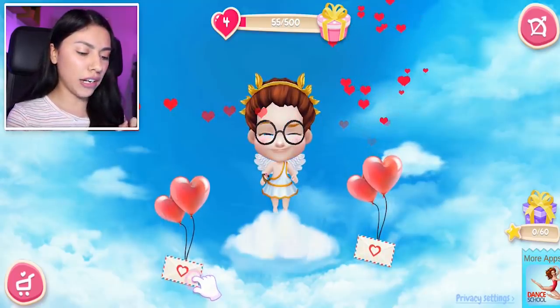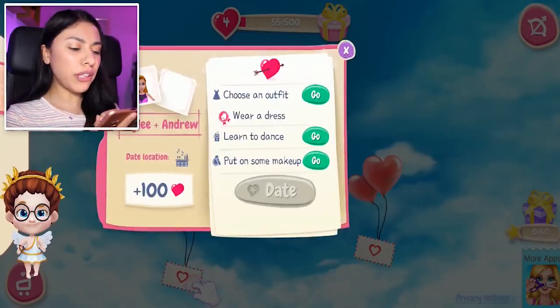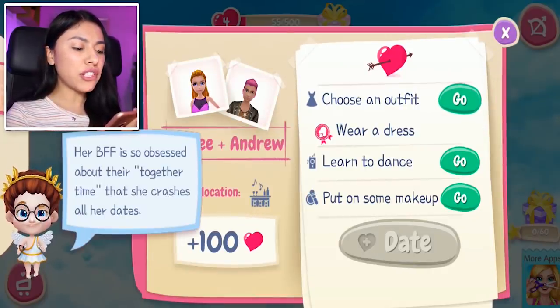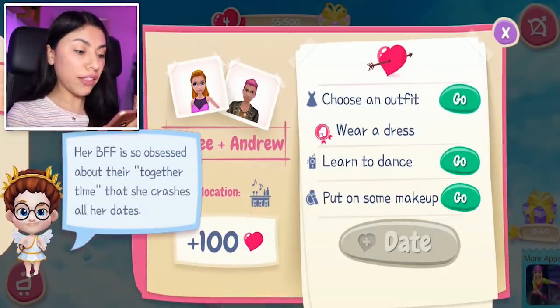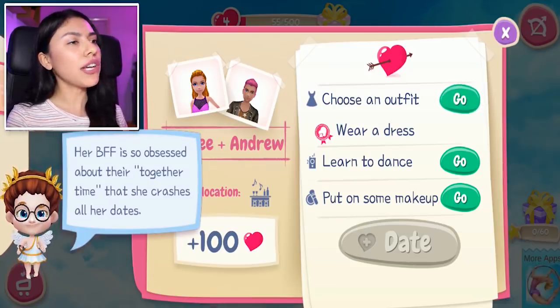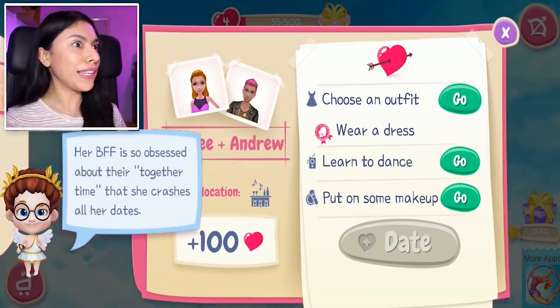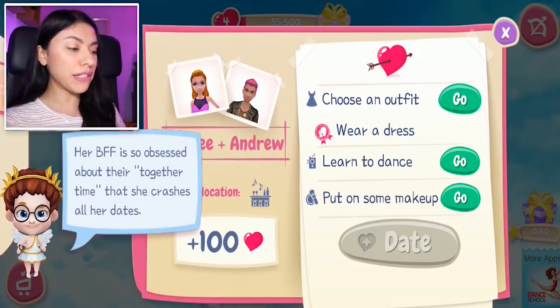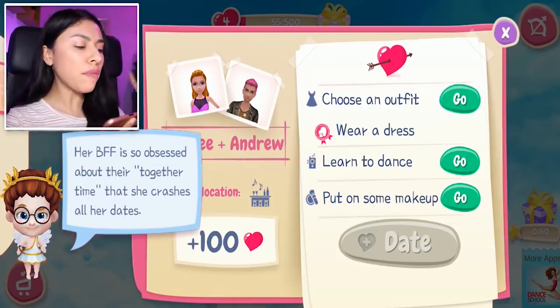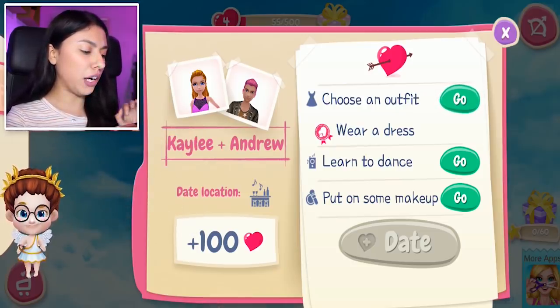Let's go with this one right here. So who needs our help? Kaylee. Okay Kaylee, what do you need? Her BFF is so obsessed about their together time that she crashes all her dates. So she's got a best friend who just doesn't know to leave her alone when she wants to spend some time with her man. So we need to help her choose an outfit, learn to dance, and put on some makeup.